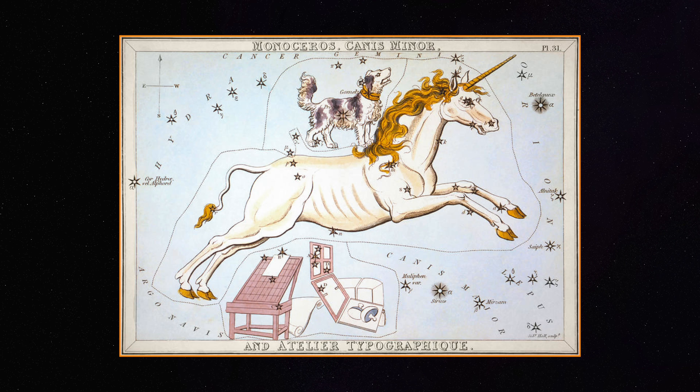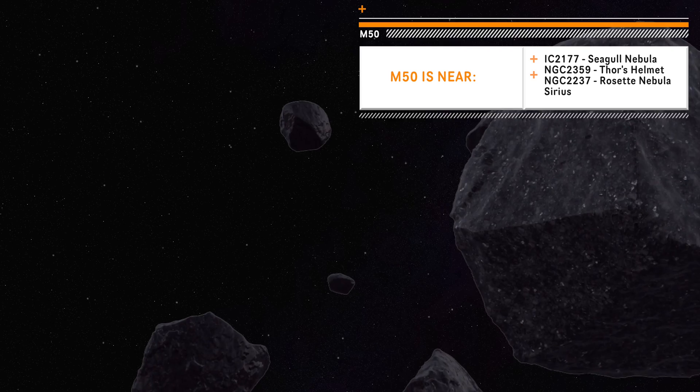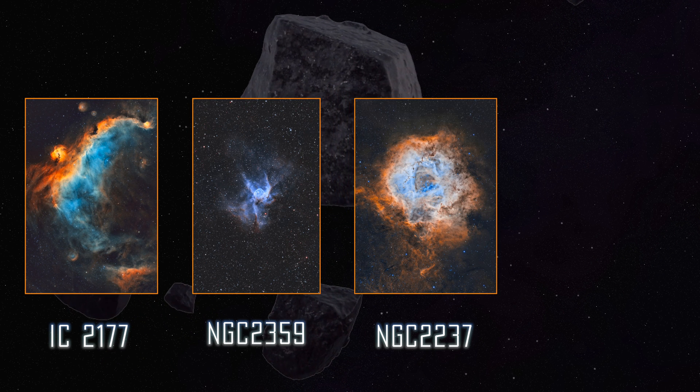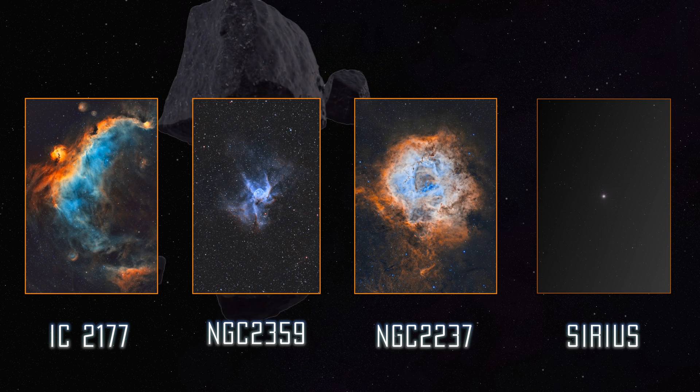M50 is located about 2,870 light years away. It's not too far from other deep sky objects, like the Seagull Nebula, Thor's Helmet Nebula, my favorite the Rosette Nebula, Sirius the brightest star in the sky, and several clusters around that area.